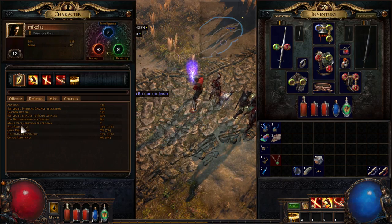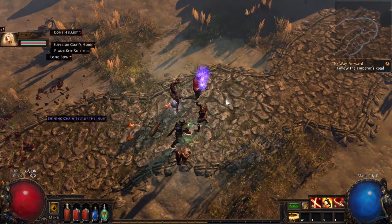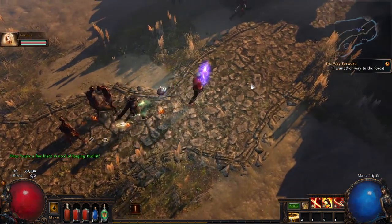We do have resistances, by the way — fire resistance, cold resistance, lightning resistance. I'm not going into it too much right now, because it's kind of like... they're fairly straightforward.